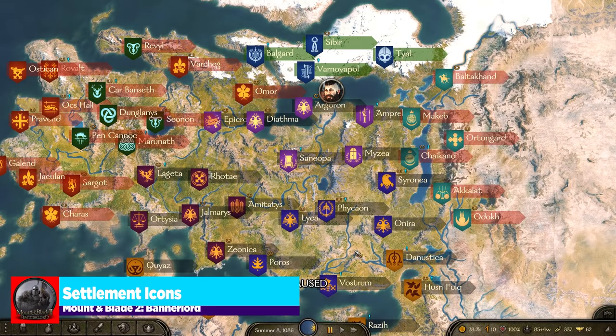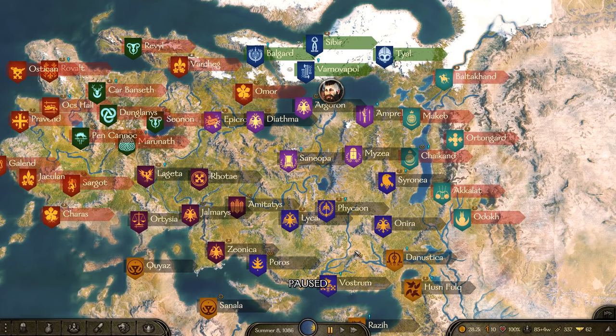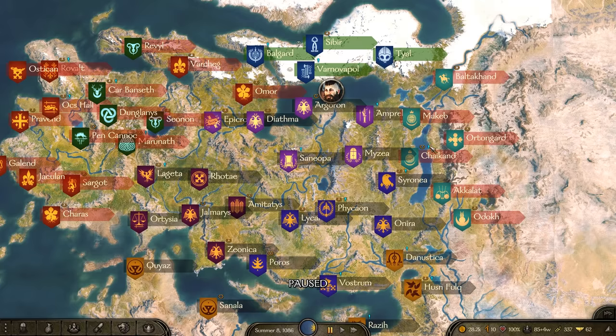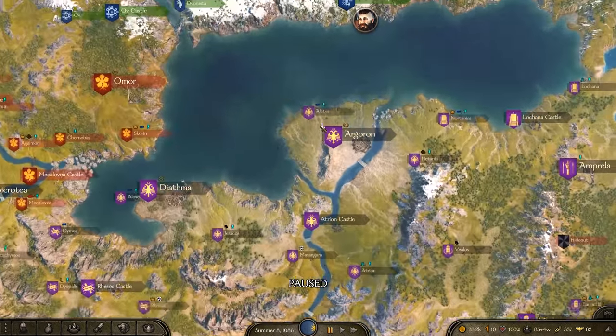The next big mod is the Settlement Icons mod. It gives you that RPG-style icon recognition when looking at the map. At the top level you can see two icons: a wreath, which indicates a tournament, and an exclamation point, which tells you there are quests there. As you zoom in further, you get more icons — towns show their tradable resource, like cows, pigs, clay, or fish.